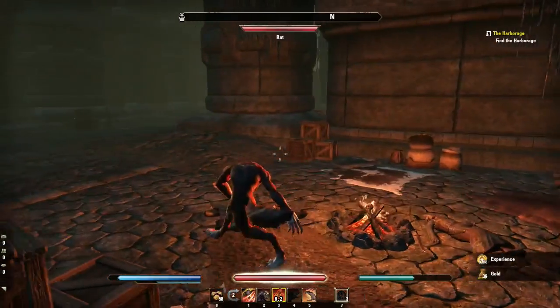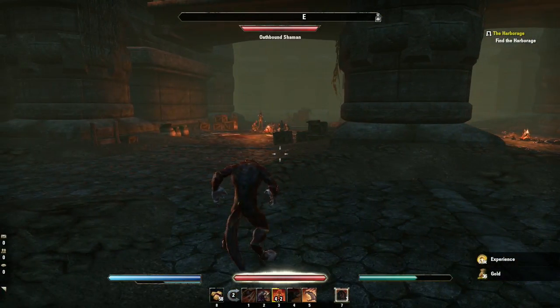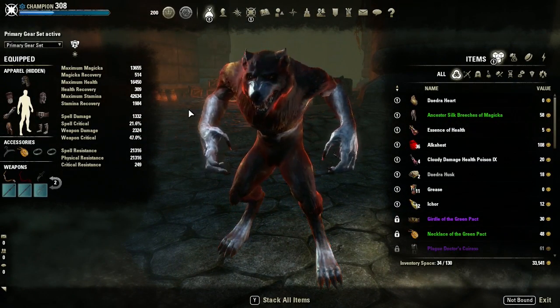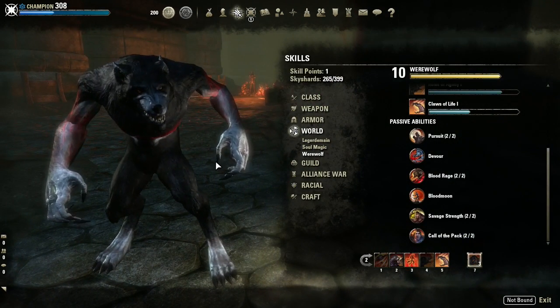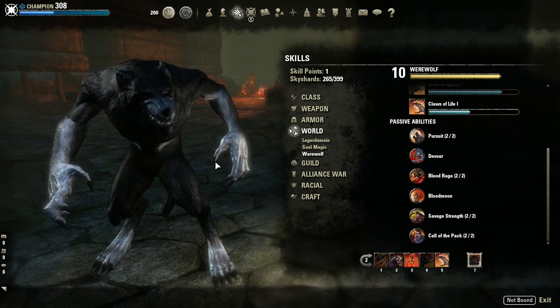That's pretty much the werewolf. It's super easy mode but you've got to be really careful since you're using medium armor and you're really weak. My build only has 14k hit points so it's squishy as hell — you have to be very careful and strategic about your moves.